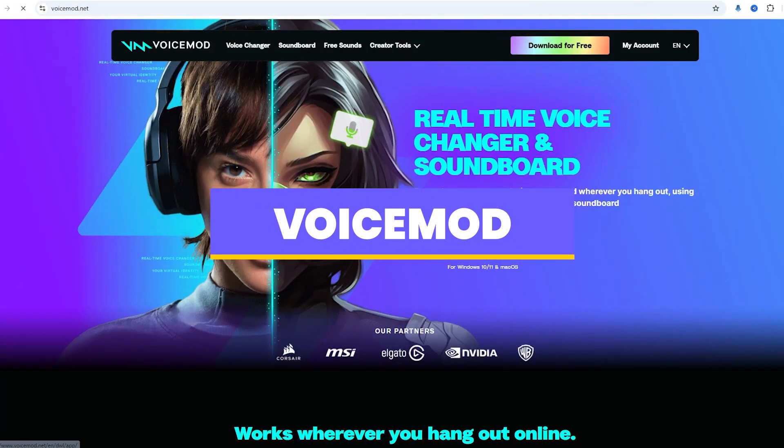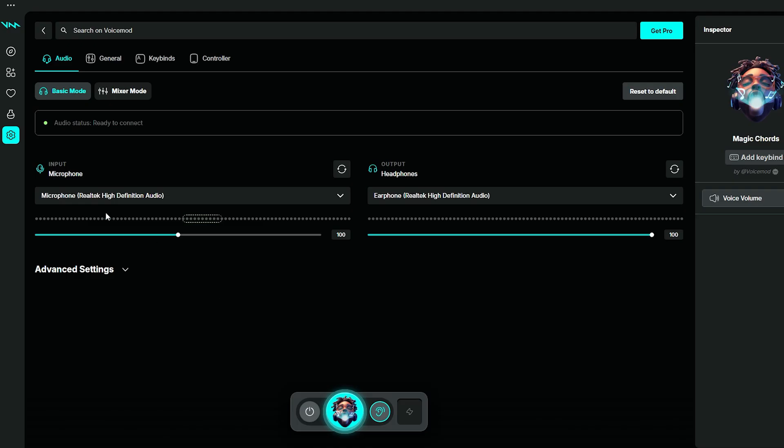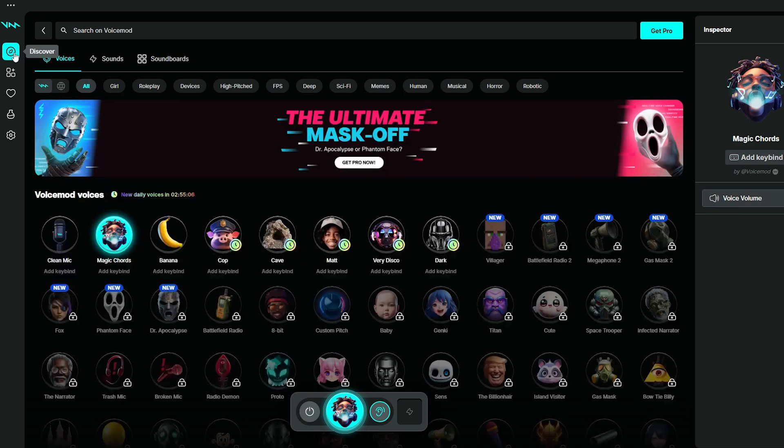Next is Voice Mod. It's a paid tool, but very user-friendly. Just download and install it, then follow the steps to connect it to your microphone and speakers. In the Discover interface, you'll find a wide variety of voice effects.